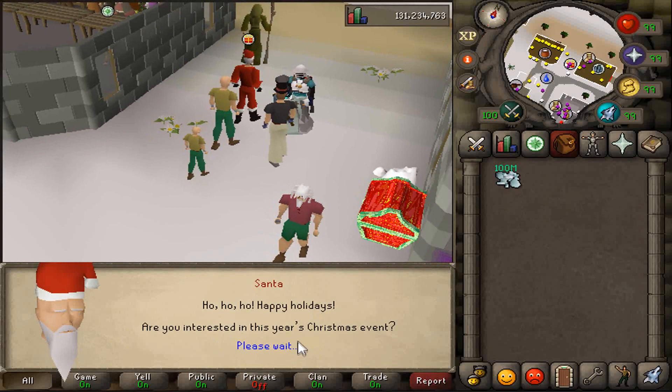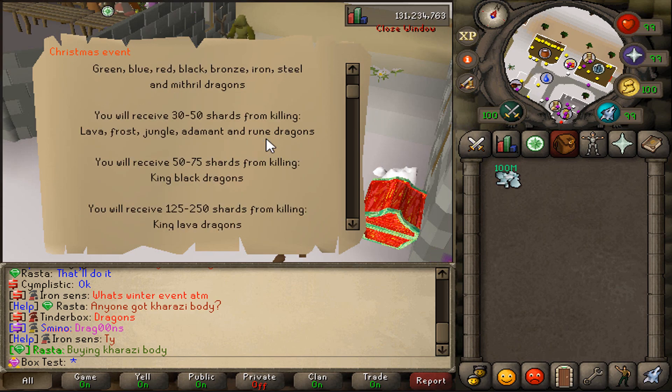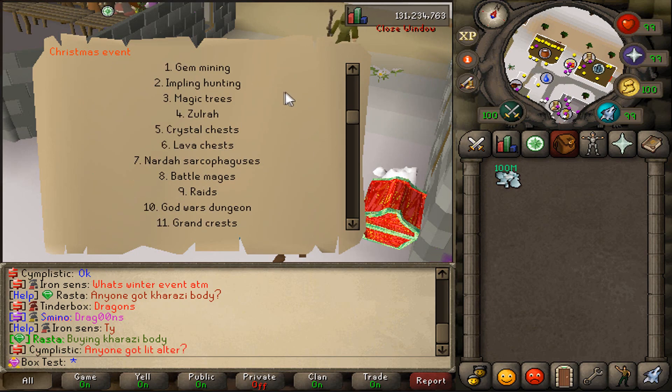So if we talk to Sansa right here and ask him what the current activity is, as you can see, the event rotates every hour, and right now the current one is dragons. You can kill literally any dragons and you'll receive shards. You get bonus shards the higher tier dragon it is. And here's a list of all the activities that can possibly occur to obtain shards.